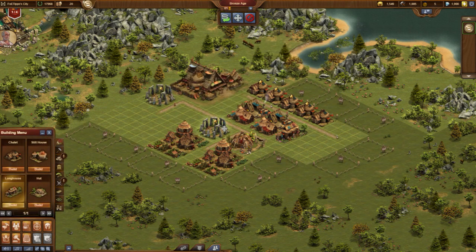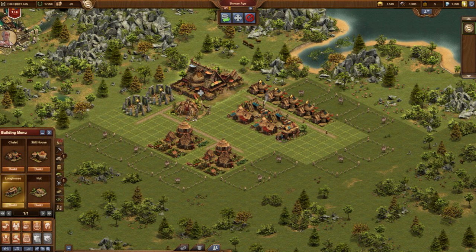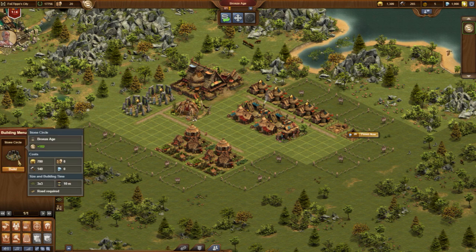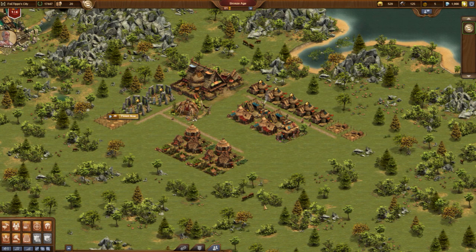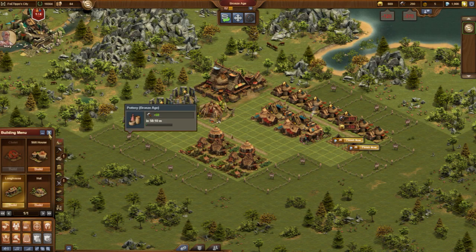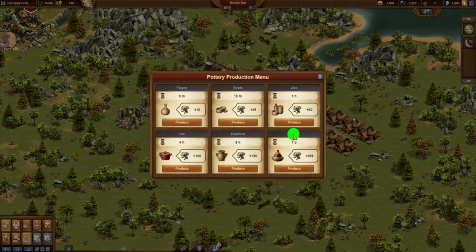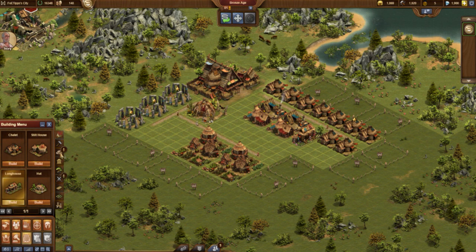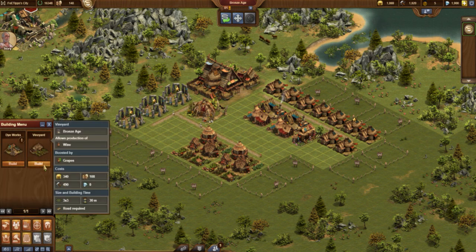In preparation for the coming goods production I reconstruct my city again. We need another two chalets and these require more culture. We are making good progress on our way to our first goods production. Whenever I log in I check the tavern. We build more houses and finally we can construct the vineyard. We receive a warning that we ignore for now, and overnight we will produce the first two goods.